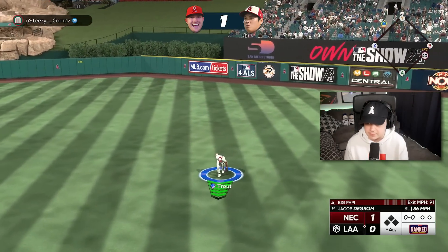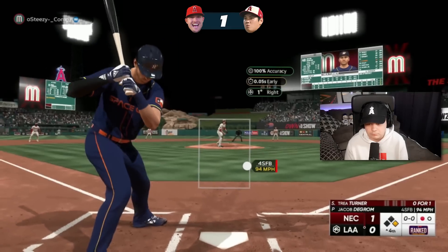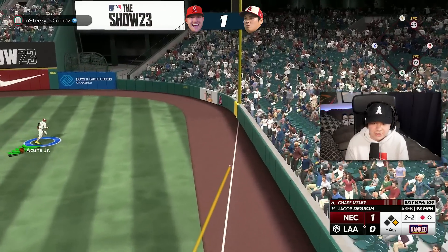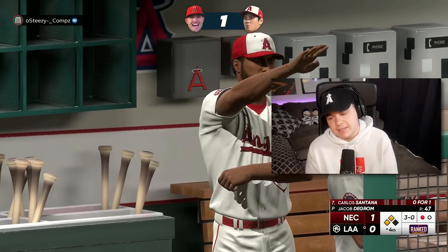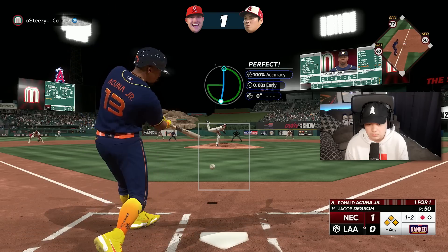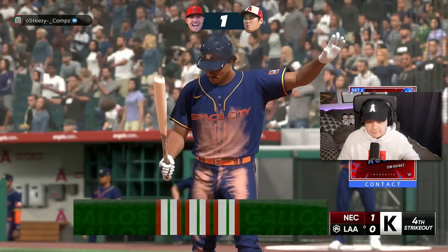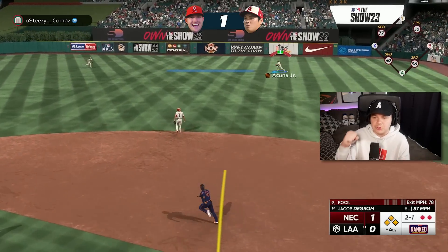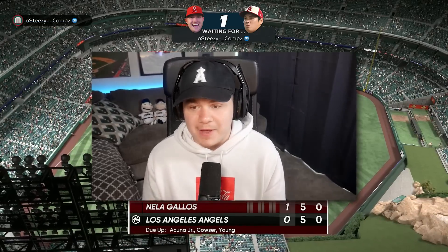That ball had some weird physics — I thought it was going to go toward right field, not toward center. Got him looking — big pitch. That's just a great swing, got to get through another jam. I'm going to walk Santana and set up the double play, but that means I'll have to face Acuna with the bases loaded. Two outs — not done yet. I've got to face the guy that hit a triple. And we got him out. Jacob DeGrom — four really solid innings. The offense just has not been able to help him out.